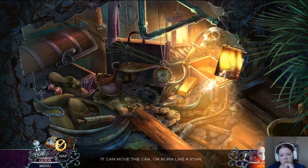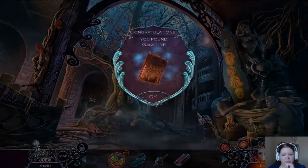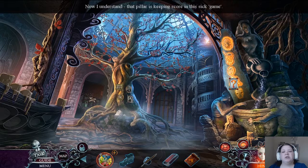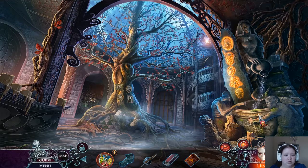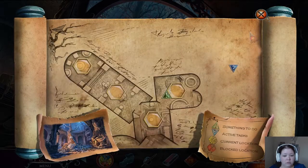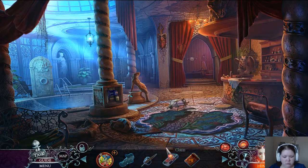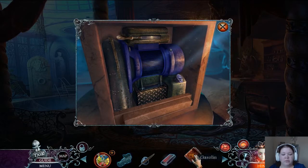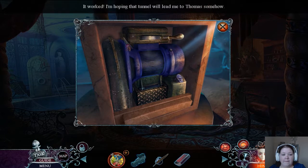It can move the car or burn like a star — gas! You found gasoline. I've lit up this thing. Now I understand that pillar is keeping score in this sick game. What in the world do I do now? The indoor pool has a tunnel. I have gasoline and matches. Oh, to help drain the pool — I thought it wanted me to light the gasoline on fire. It worked!